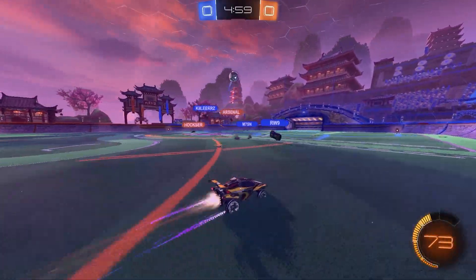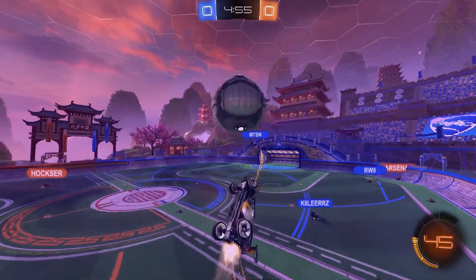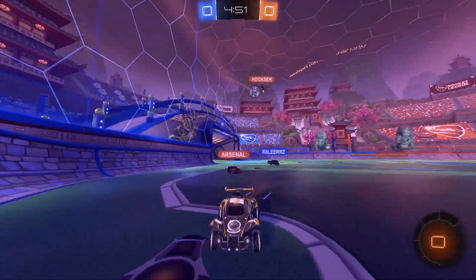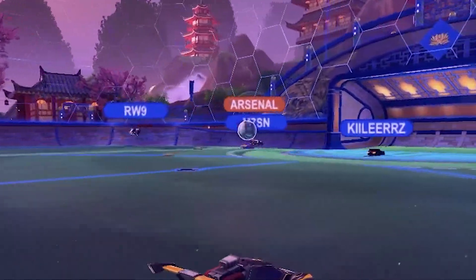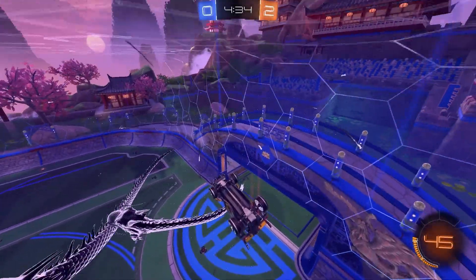Game 2 goes a bit more smoothly for SSG. Ten seconds in sees LJ faking high and bringing an air dribble up and over the aerial challenge into Hoxer. In the RLCS, that uncontested backboard is always going to be a goal. Half of effective offense is positioning, and rotating back just enough to cover the middle, LJ is then close enough to half-rotate just in case Arsenal forces Mawson into a bad touch. Bang — straight down and in.